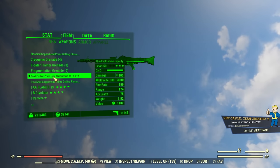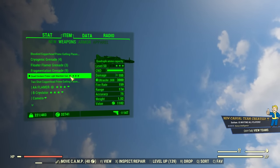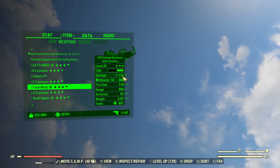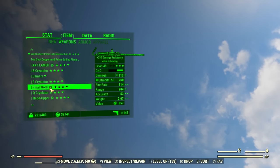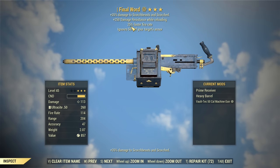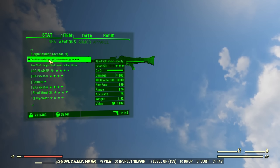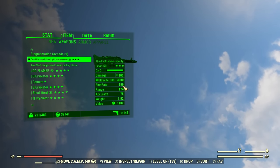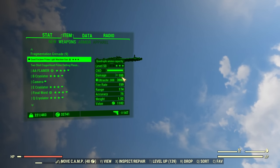Now if we compare the Light Machine Gun with the .50 cal, the damage per shot is almost the same. The .50 cal is slightly higher, only a little bit, and the LMG does come with increased fire rate — default is 90 on the .50 cal and 159 on the Light Machine Gun. So it's almost doubled with almost the same damage.